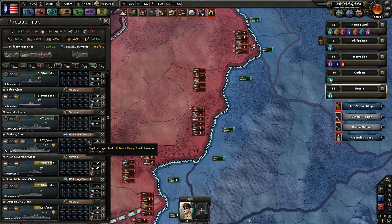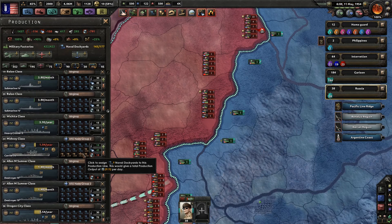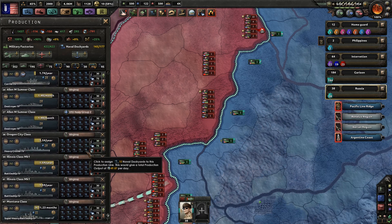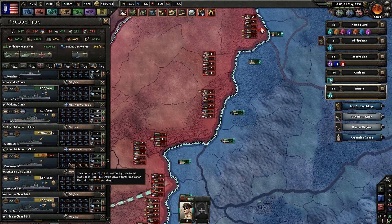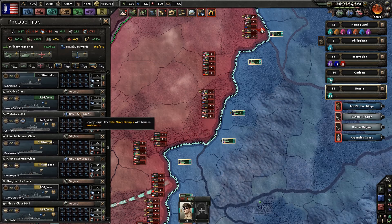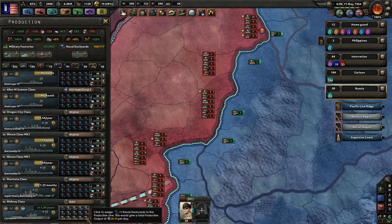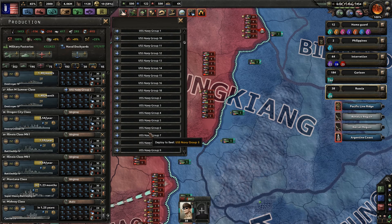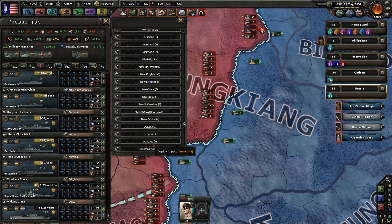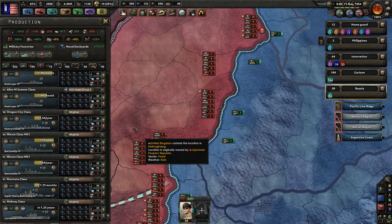I should hit pause here again and activate all three of those dockyards. Everything is deploying to Virginia, US Naval Group 2. We have six thousand convoys which is pretty nice. So I'm building Midway class carriers for the carrier force. I'm going to build another line of Midway class carriers and they are going to go into Virginia as well, so we get a new fleet over there.